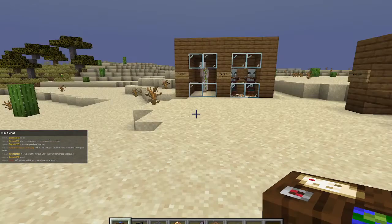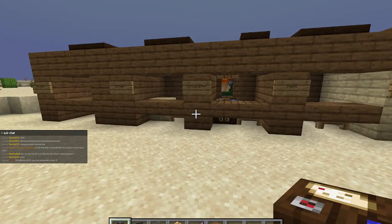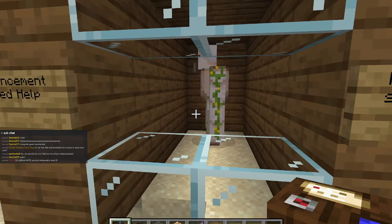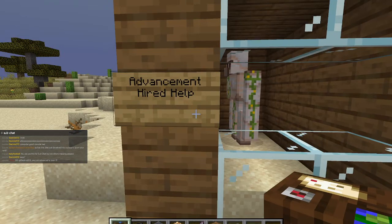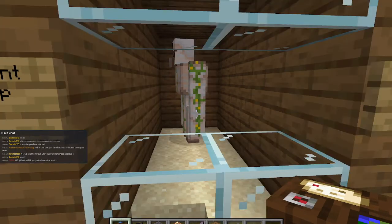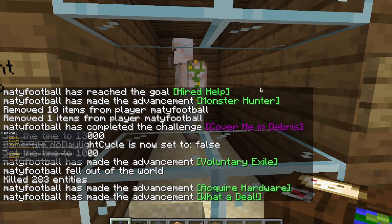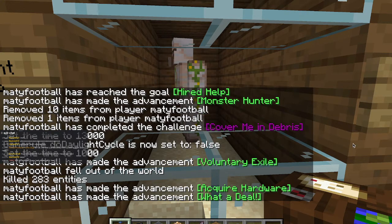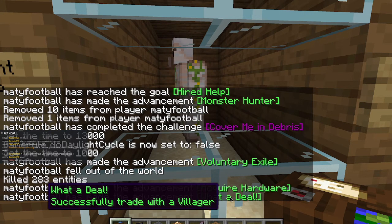I'll wait a while. He should upgrade his thing. But in the meantime, this is an Iron Golem. When you spawn him, you get an advancement called Hired Help, which is: summon an Iron Golem to help defend a village.